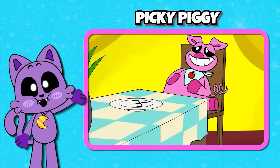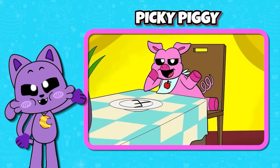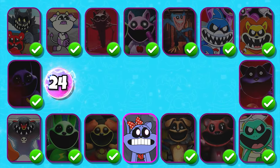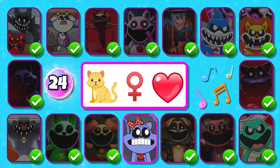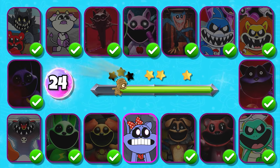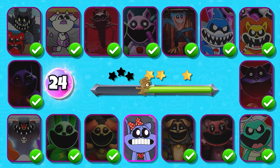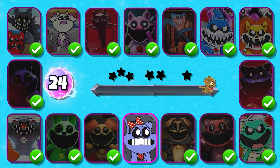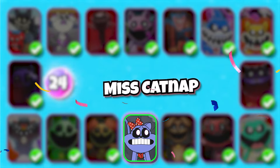Still hungry? Hey, what do you say — you and I be friends? Level 24 — can you guess which character this is? Where am I? Who am I? Correct, it's Miss Catnap.